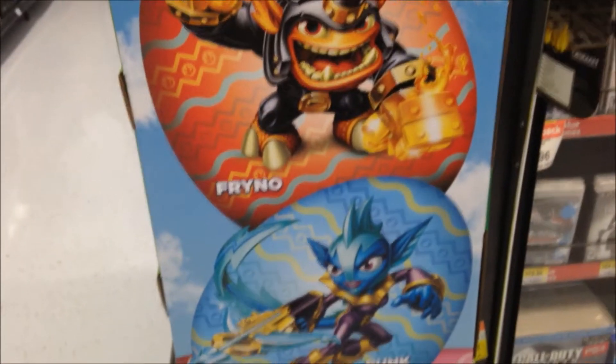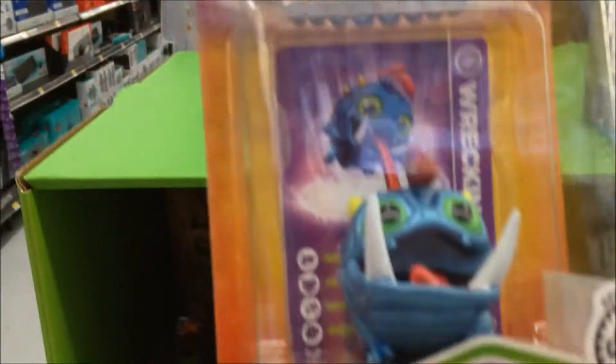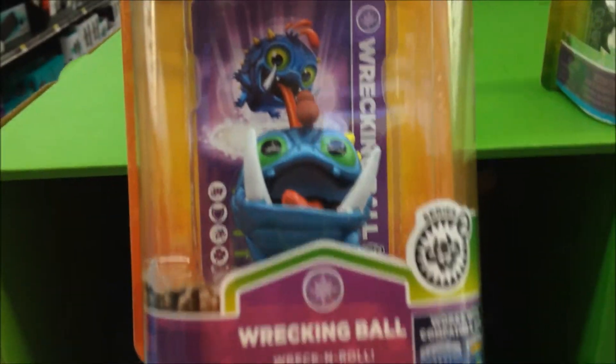What's interesting about this display is it shows the Easter figures, but I didn't see them in stock — they're not on this display. So I'm a little confused. Some are missing, but not that many. We've also got some weird stuff here: Giants, Wrecking Ball, Swap Force, Whirlwind, Prison Break. There's a lot missing — they could have easily sold them, I suppose.